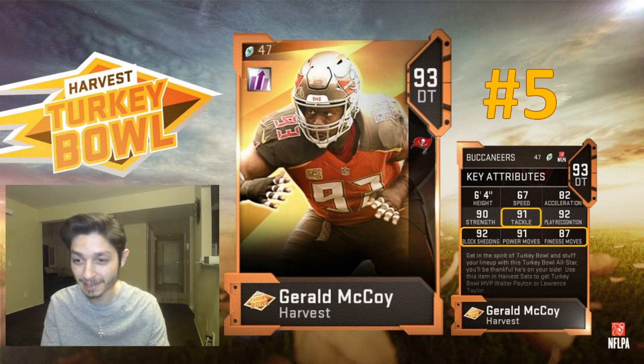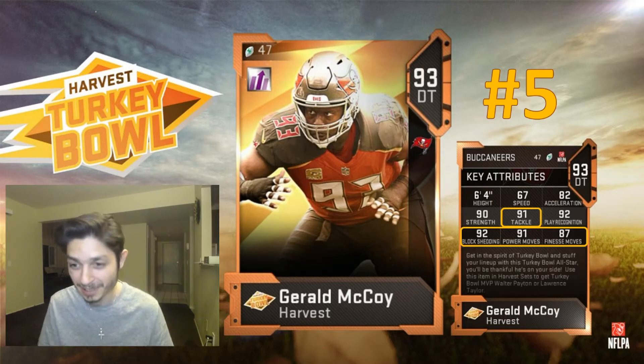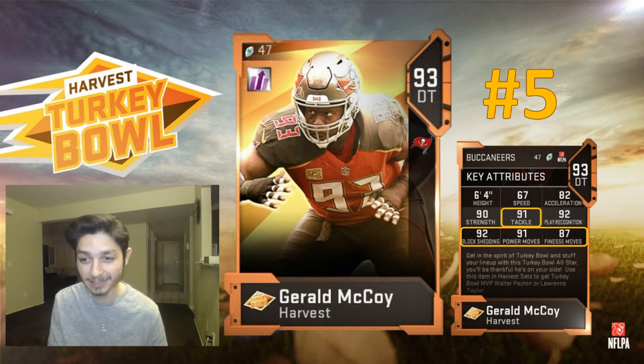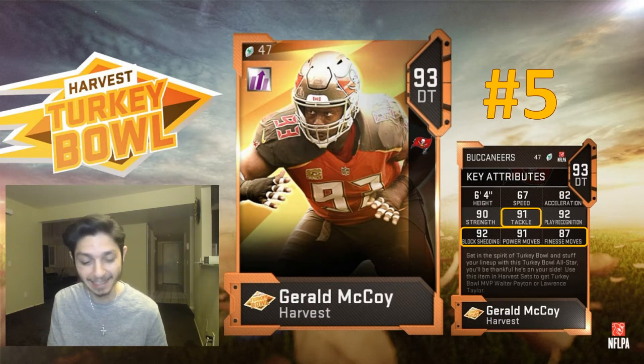At number five we have Gerald McCoy: 91 tackle, 92 block shedding, 91 power moves, and 87 finesse moves. This card for a DT might be one of the best. You can power up the finesse moves to 89, maybe even 90. Imagine 91 power moves with 89 finesse moves, 92 block shedding, 91 tackle, and nearly 70 speed on a DT — this card is very, very good.